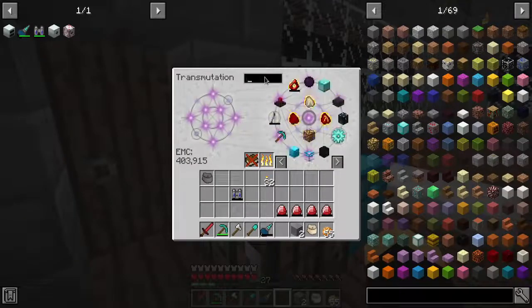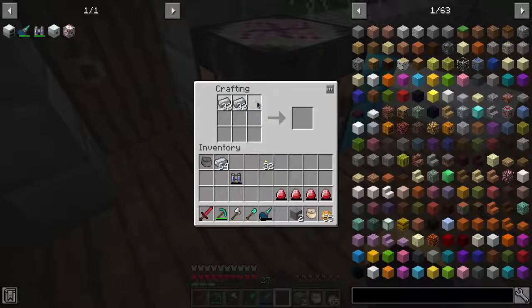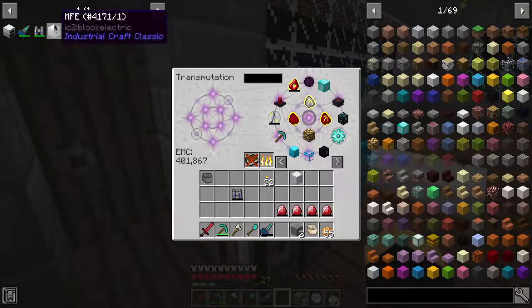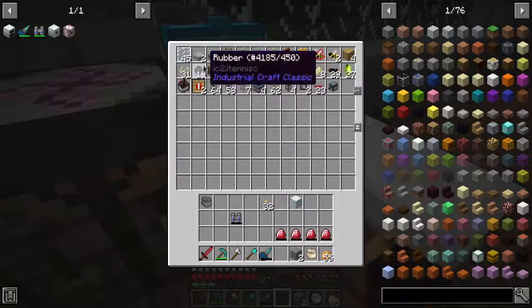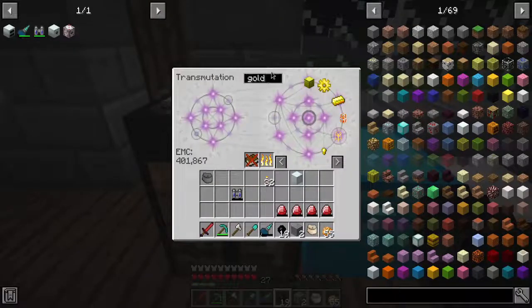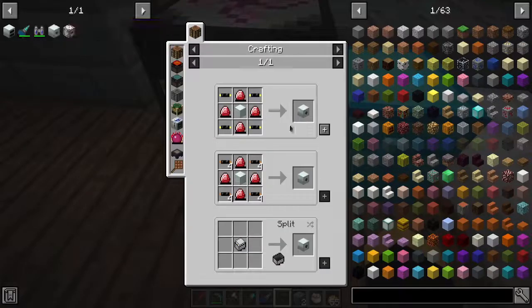Do we have Machine Casing in here? Can we get Refined Iron to do this? This doesn't have an EMC value - that sucks. It's just Refined Iron. Double Insulated Gold Cable - so that's where gold comes into play. If I do this... where this becomes gold cable, this becomes Insulated Gold Cable, and now it becomes Double Insulated Gold Cable.